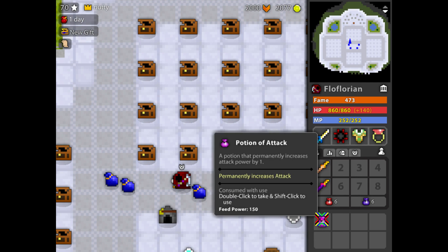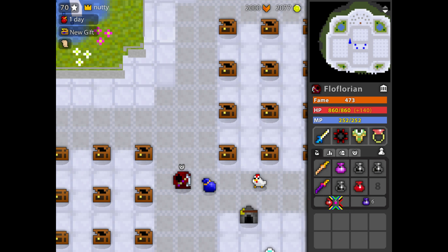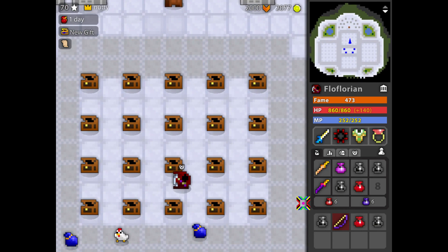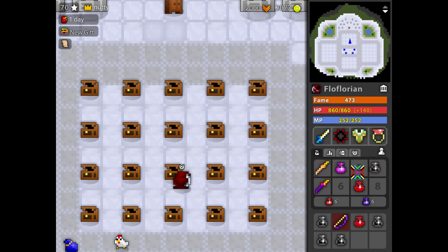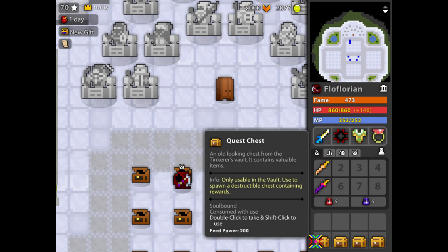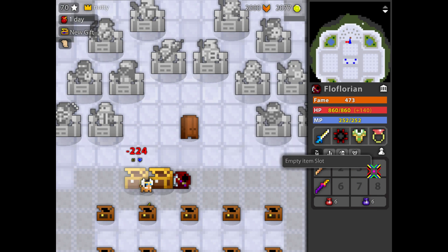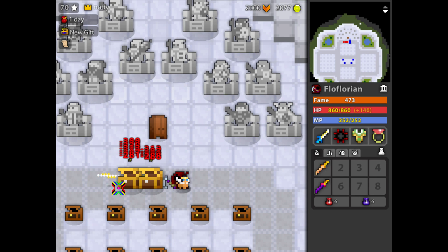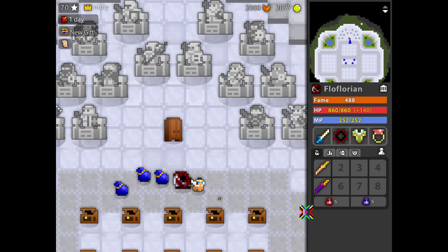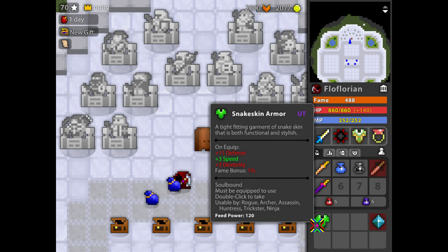Not a single white bag yet — that is not good. I need white bags for a thumbnail. I can't make a thumbnail with white bags if there's no white bags. I've got another idea in case I don't get one, but we still got the epic chests — no worries about that one. Still no white bag. I'm also not using loot potions, but we want to see the white bags.